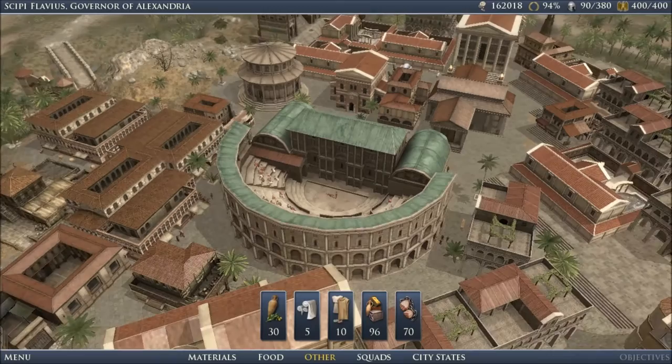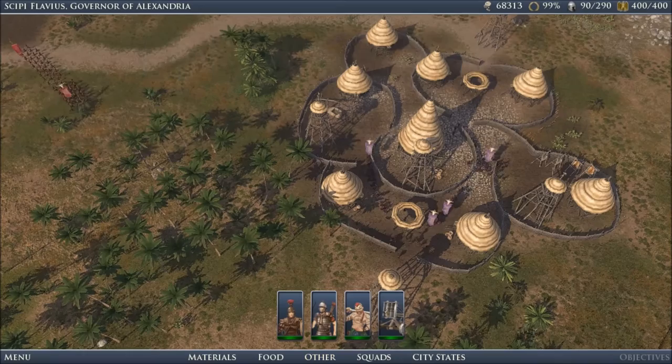Housing, which provides the space for the workers that will be employed in your production and support buildings. And finally, military camps, which will allow you to train and recruit the soldiers to defend your city.